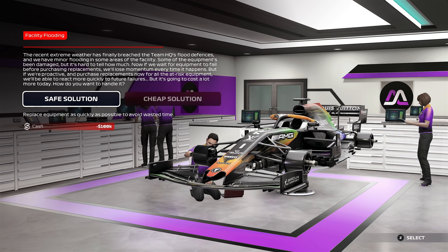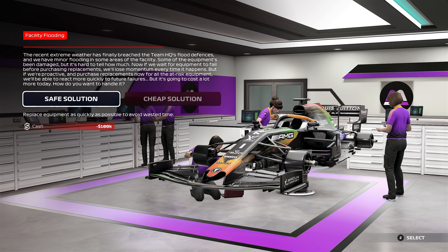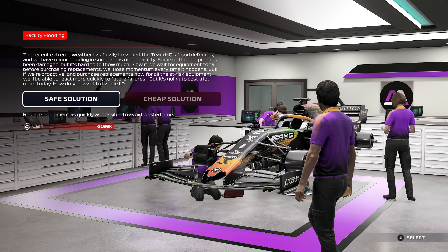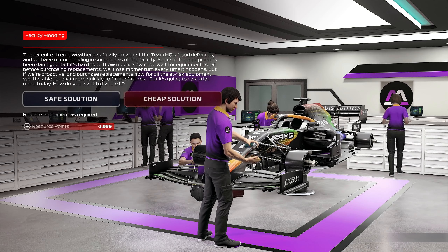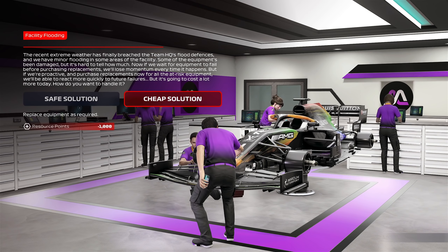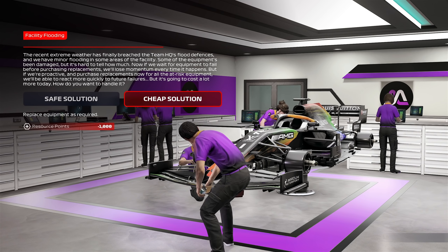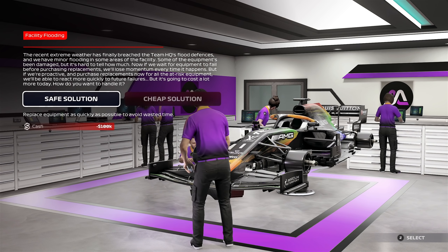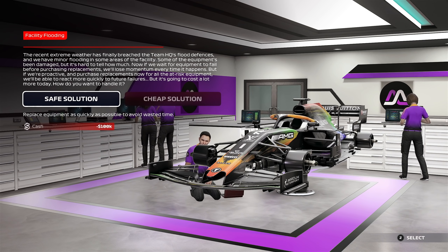Here we are for this race. We have a bit of a dilemma at the team. We have lost some equipment, and the cheap solution is not viable for us because we don't have sufficient resource points to get away with it. We did take the L an episode or two ago, but now it's not letting me cheat and give up resource points I don't have. So I guess we're throwing away 100k.